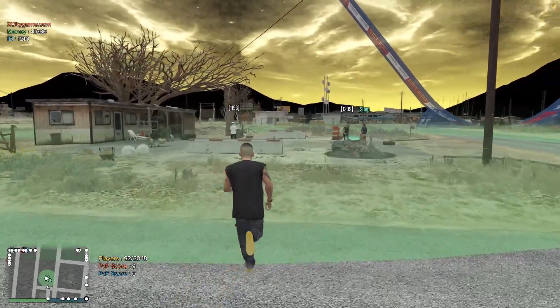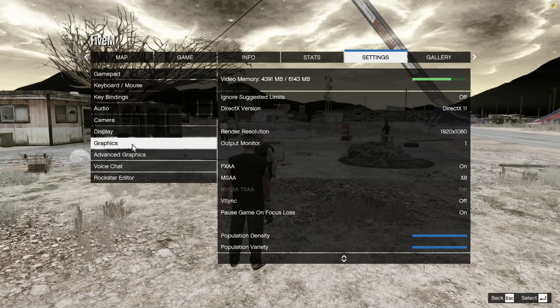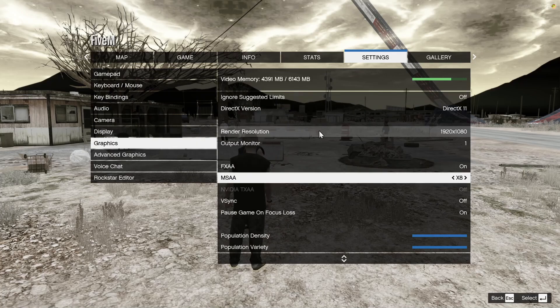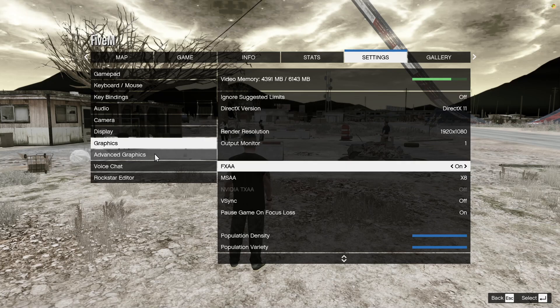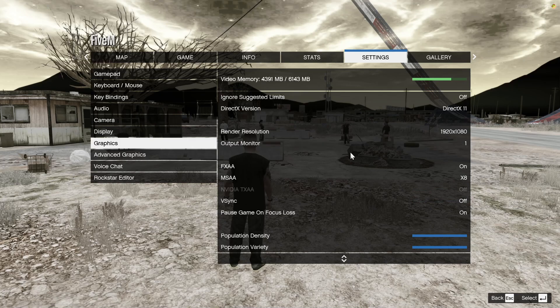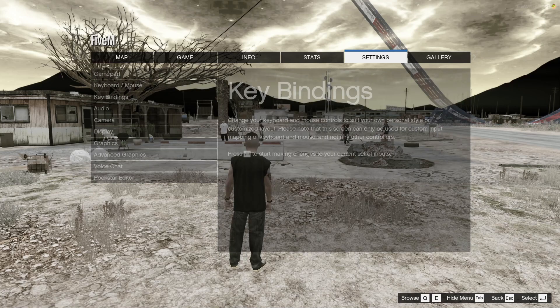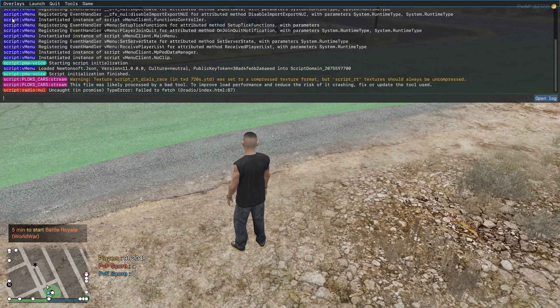Open your in-game settings — I'm playing on the highest settings possible, as you can see. In the Advanced Graphics Settings, make sure you select Extended Distance Scaling all the way low, and also Shadow Distance all the way low. And that's it. Let me show you while driving and let me turn on my FPS counter.